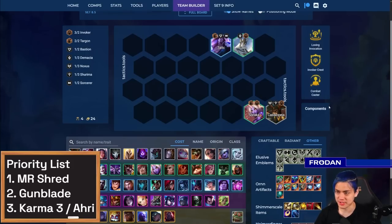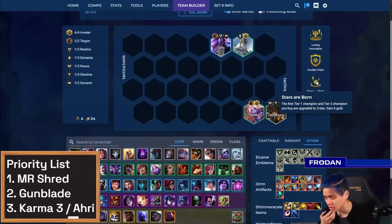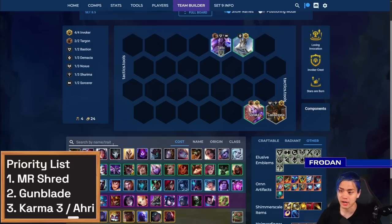The buildup is pretty straightforward, especially if you have an Invoker plus one. If you find a way to get Invoker out to Taric early, you're basically going to guarantee a five-streak if you have any of these units to start. A lot of people are picking the Caitlyn Hero Augment so they can pick Stars Are Born — that way they can get things like Cassio 1 and Soraka 2, or Galio 2, and get that tempo going early so you can get that Invoker bonus. Feel free to play around Caitlyn or generic stuff like Poro.